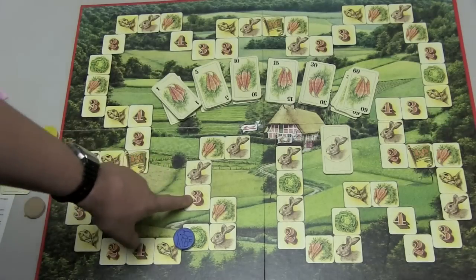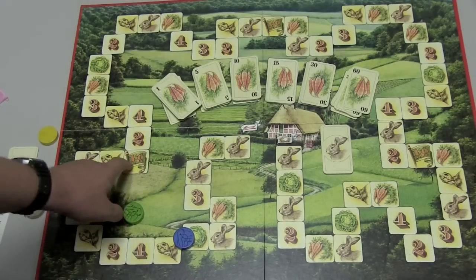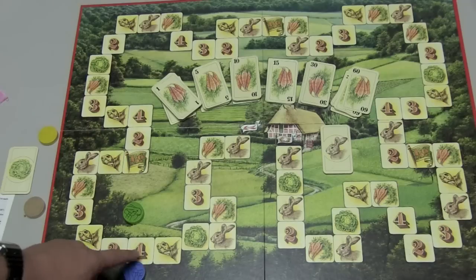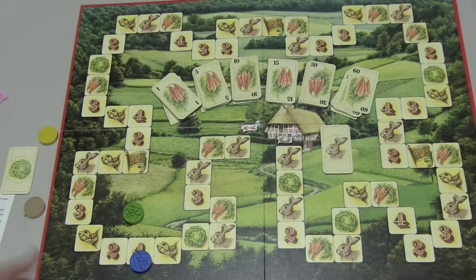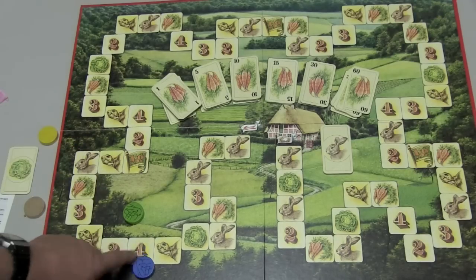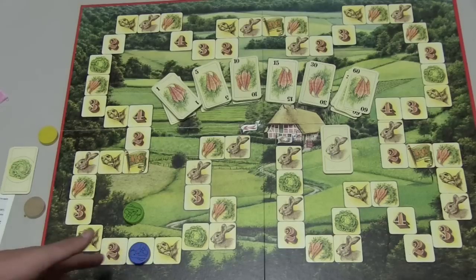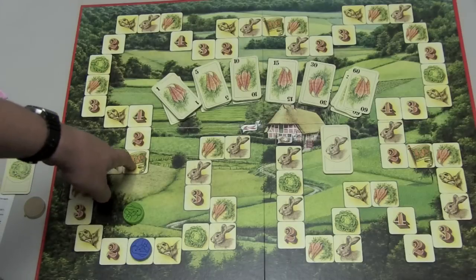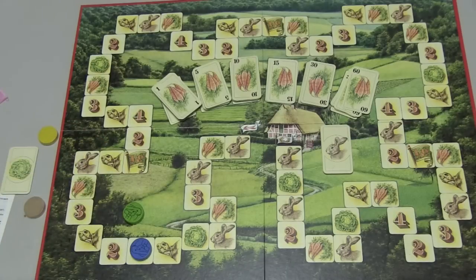If you land on one of these number spaces — you can see numbers like 1, 2, 3, 4, 5, 6 — at the beginning of your next turn, if that matches your current position in the race, you get a carrot bonus. So if I'm in fourth place and I'm on a number four, I get to move normally but receive a bonus of 10, 20, 30, 40, 50, or 60 carrots depending on the number. So if you can maneuver yourself into the right position in the race, you benefit.